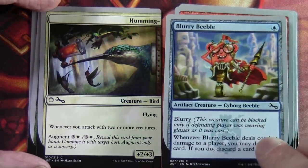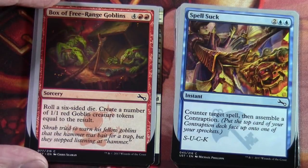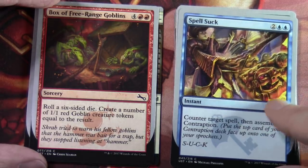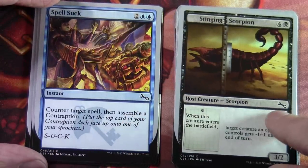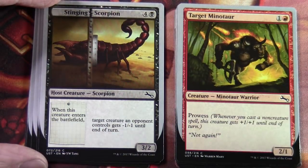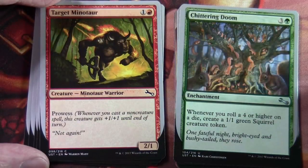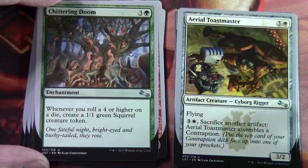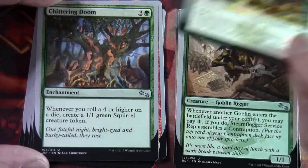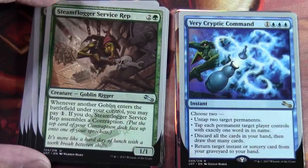Blurry Beeble. Box of Free Range Goblins. Spellsuck — two and a blue: counter target spell, then assemble a contraption. Stinging Scorpion — it's got prowess on it. Chittering Doom — three and a green: whenever you roll a four or higher on a die, create a 1/1 green squirrel creature token. Aerial Toastmaster — artifact creature cyborg rigger. Steam Flogger Service Rep — another goblin.